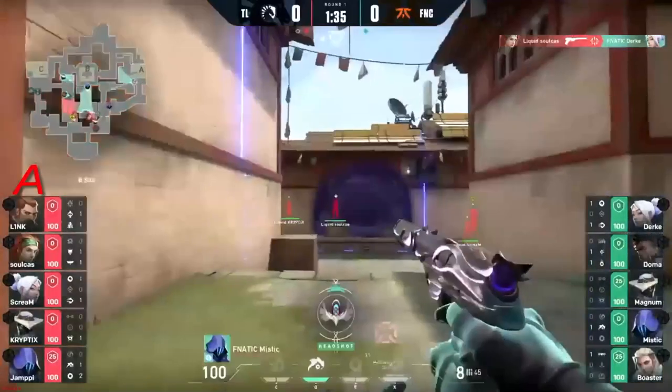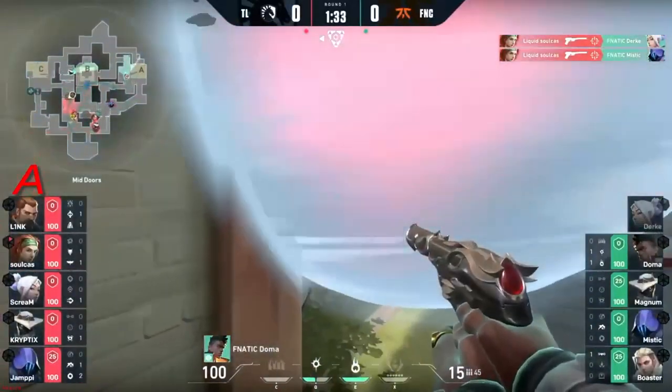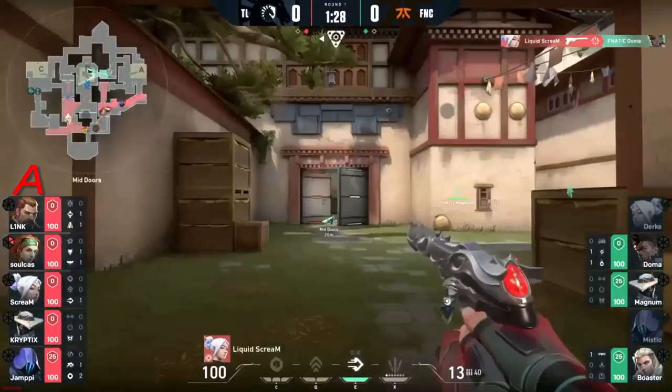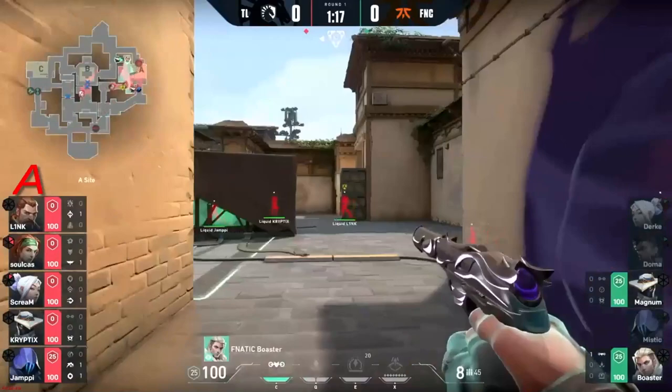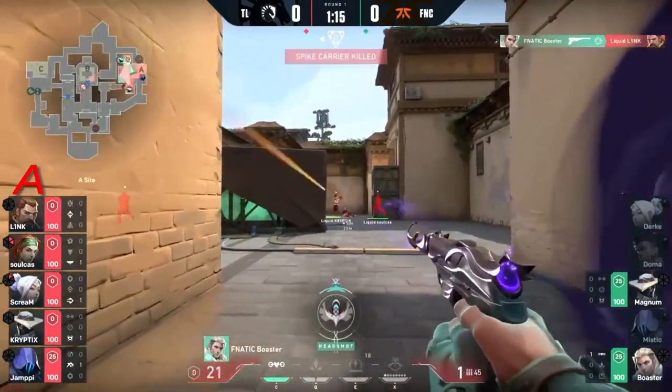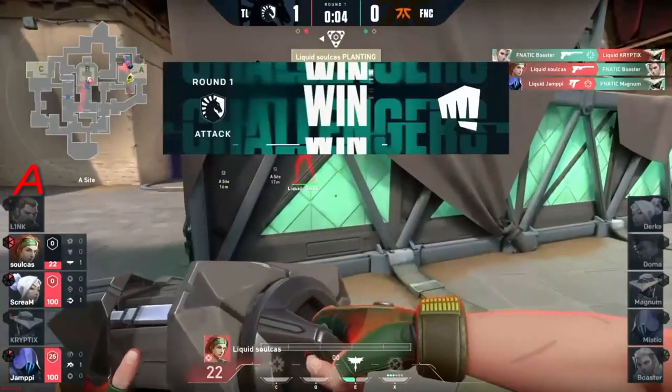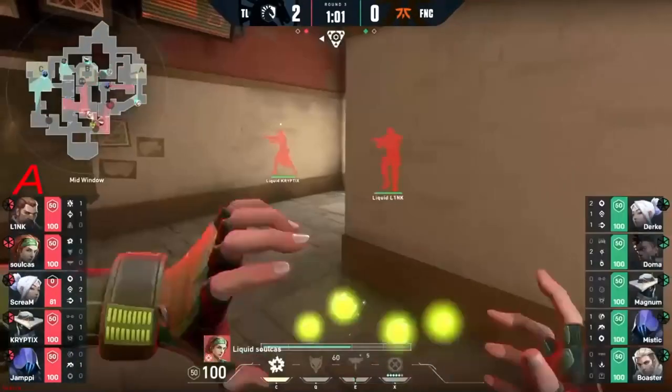They're trying to draw first blood but it's Soulcast to get not one but two — he got himself a pistol ace today! Two left and Boaster's gonna find the first two. Soulcast and Yampe will swing through — got to reset a little bit, get that heal off of Soulcast.